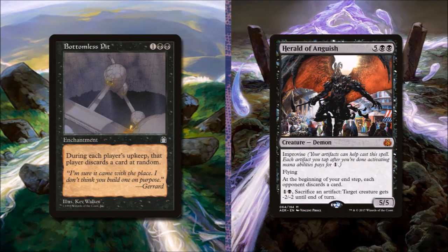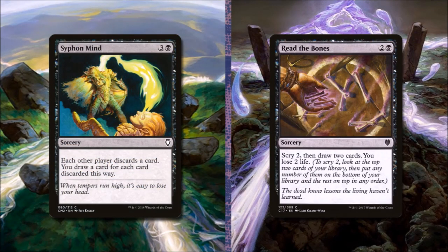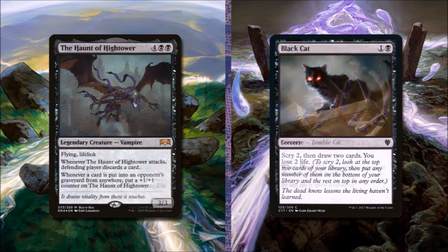Next, we suggest adding Bottomless Pit for 2 and 2 black — it's an enchantment. During each player's upkeep, that player discards a card at random. To put it in, we suggest taking out Herald of Anguish. To get more draw, we suggest adding Siphon Mind for 3 and a black — each other player discards a card, and you draw a card for each card discarded this way. We suggest removing Read the Bones for this. Finally, if you can, add Haunt of Hightower for 4 and 2 black — it's a 3-3 legendary vampire with flying and lifelink. Whenever it attacks, the defending player discards a card. Whenever a card is put into an opponent's graveyard from anywhere, put a +1/+1 counter on Haunt of Hightower. To add it, we're going to remove Black Cat.